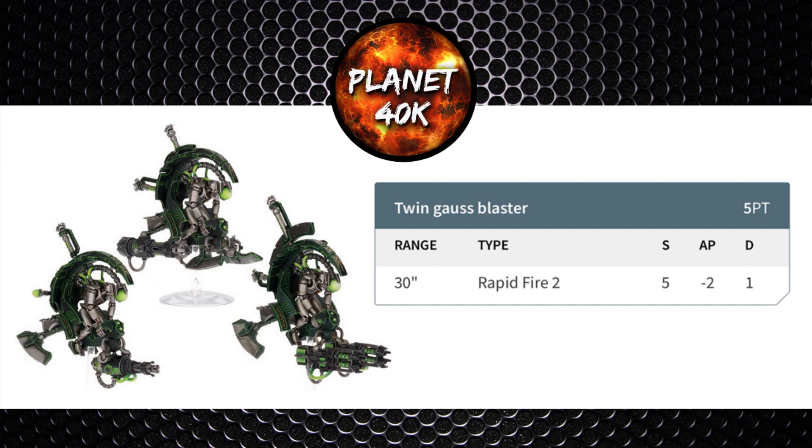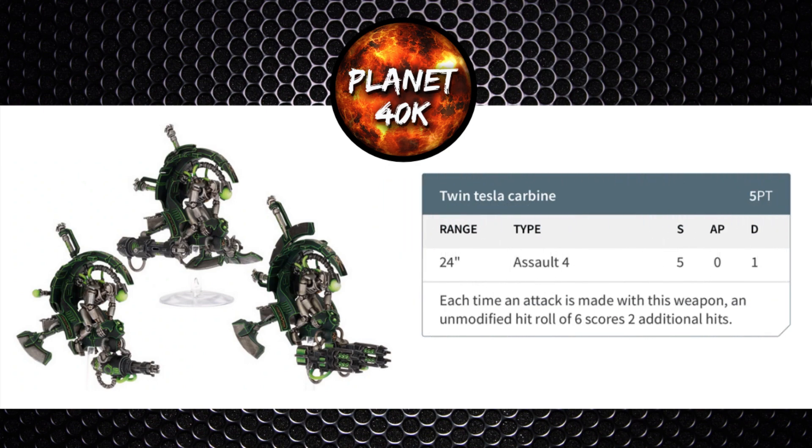You have the option of trading the Gauss Blaster for a twin Tesla Carbine, also 5 points. It's 24 inch range, Assault 4, Strength 5, no AP, single damage — each hit roll of a 6 scores 2 additional hits. It has a shorter range but you can fire all shots from further away as it's an assault weapon. Same strength but no AP is really the killer for this weapon. This edition has seen Tesla generally suffer due to the My Will Be Done ability not allowing you to turn fives into sixes for Tesla weapons, so I wouldn't expect to see this weapon that often.